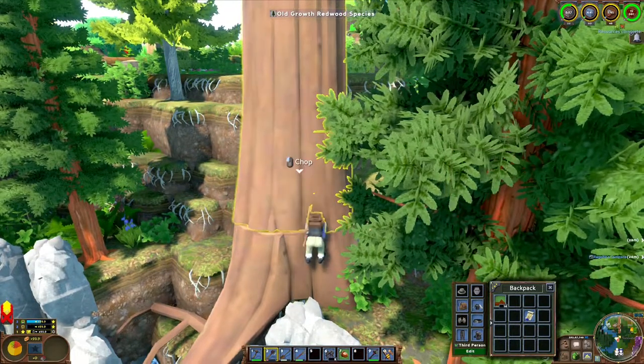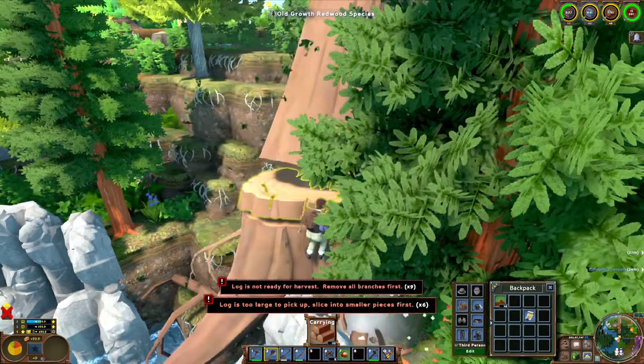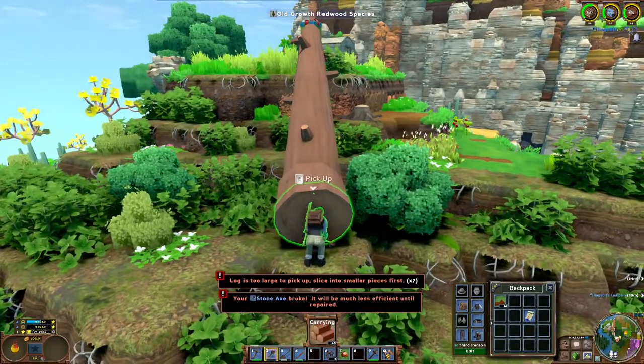Hi everyone, it's RageBit and today we're playing ECO version 9.4, the game where you build a civilization but every action you take impacts on the environment.